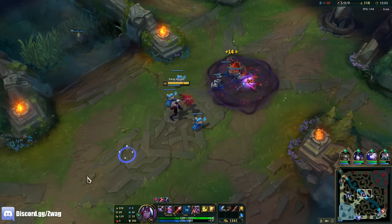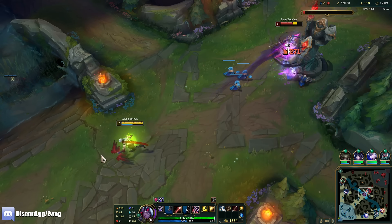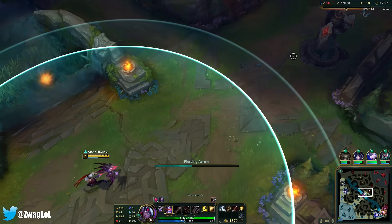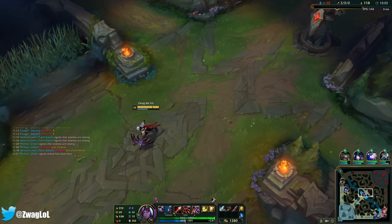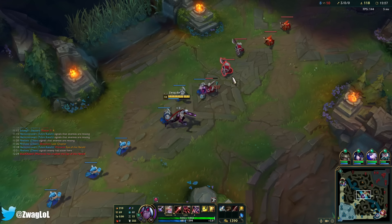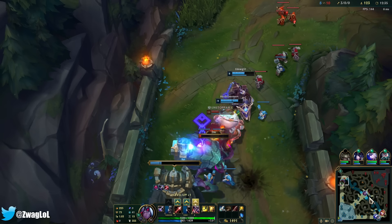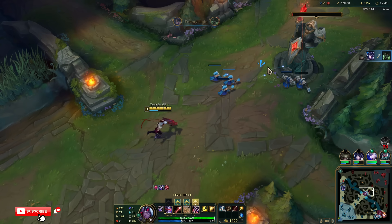I missed two minions on that wave. A Varus Q can actually poke further than a Xerath Q — it goes a little bit further. Once I have a lot of haste I can have the next arrow ready right when I let go of the first one — it'll be like two seconds between casts. Still trying for this guy — where's Warwick? Oh, he's right there. He's frozen in place forever.